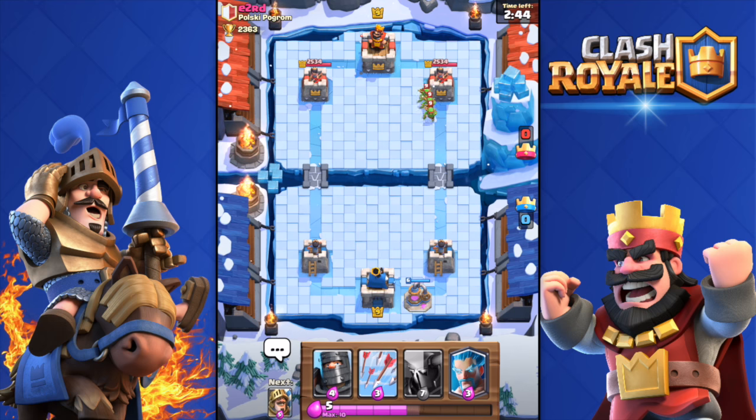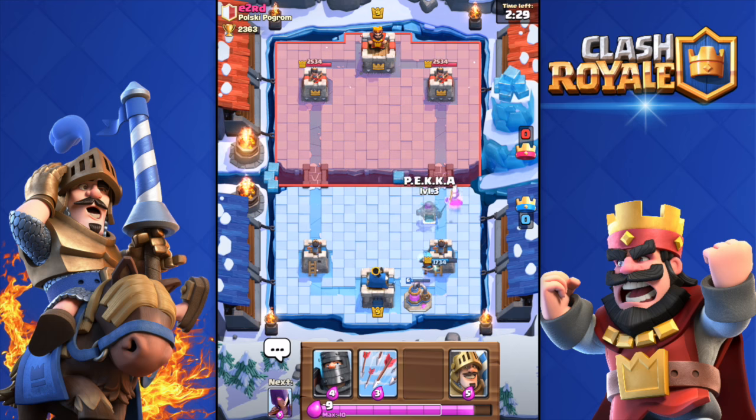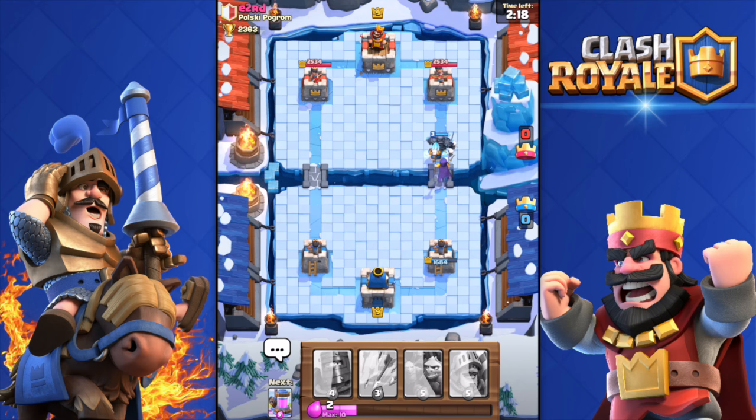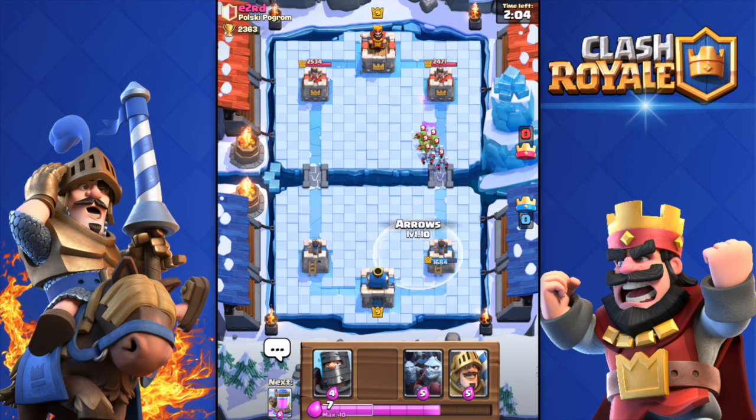He does have goblins — not too worried about that. Oh, and a miner. The miner is godly, honestly it's such a good card. I want either the miner, the princess, or the sparky as my next legendary — they're all such good cards. Big push over there with the Pekka and I'm in trouble. By the time I said that's a good push, he deployed those barbarians and destroyed me. I'll arrow that.